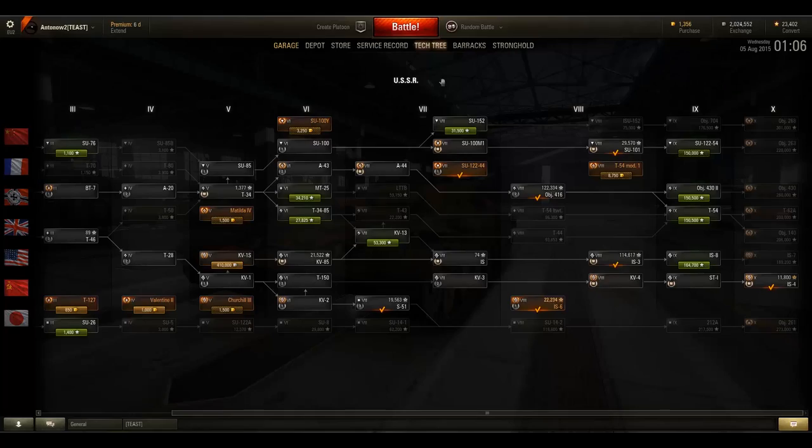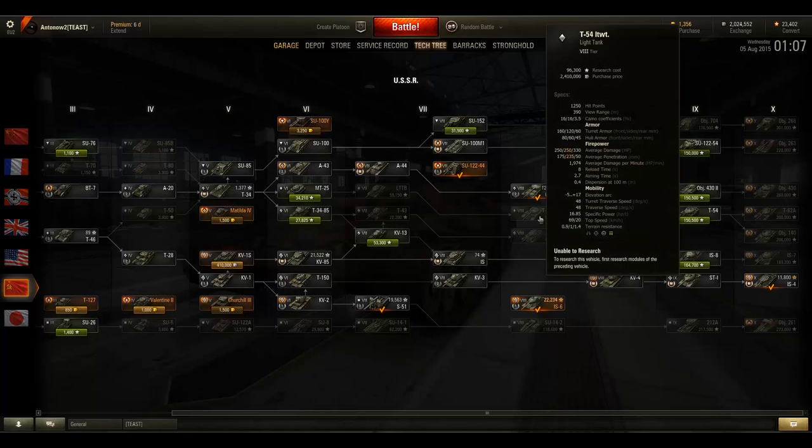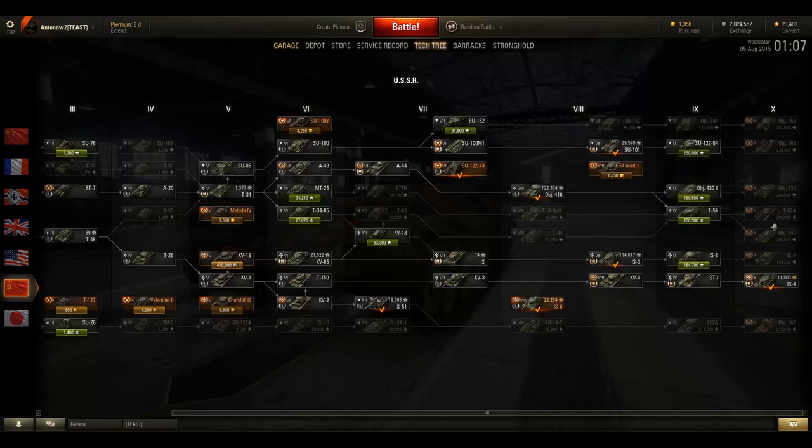Looking at the Object 416 in the tech tree, it leads up to the Object 430 Version 2 and the T-54. There's another possibility to reach the T-54 through the T-44 or the T-54 Lightweight, however I recommend going down this line with the A-44 and the Object 416, as you can unlock all three tier 10 Soviet medium tanks eventually. If you go the T-44 or T-54 Lightweight route, you'll get the T-62A and Object 140, but to also unlock the Object 430 you'd have to grind from tier 6 again. That's why I personally went with the Object 416 — this line is slightly superior to the other two lines at its tier.